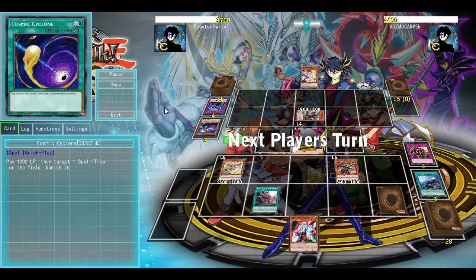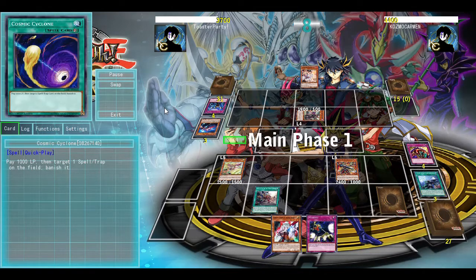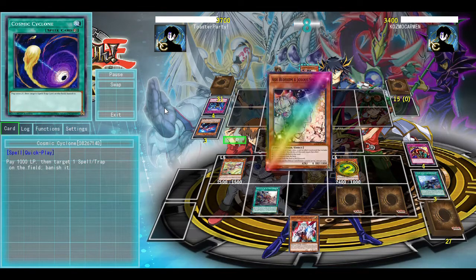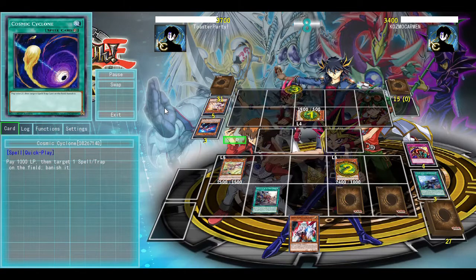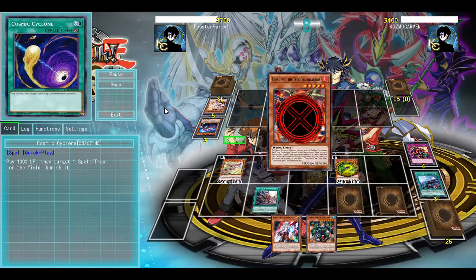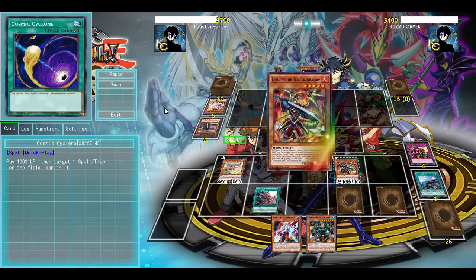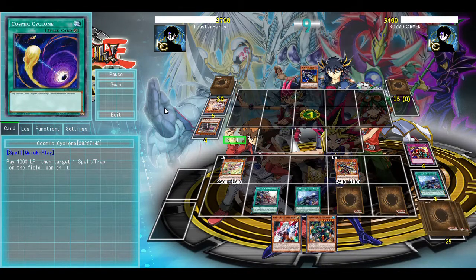Our opponent draws Ash Blossom, not very helpful. At this point, I set a copy of Crackdown, feeling pretty good about myself, getting to not search, but I do get to search up another monster, so I get Dynamite Knight from here. At this point, I probably could have taken control of the Witch so that I can then summon something good to my side of the field, but then they're going to slam down a Dark Destroyer, which cannot be targeted.